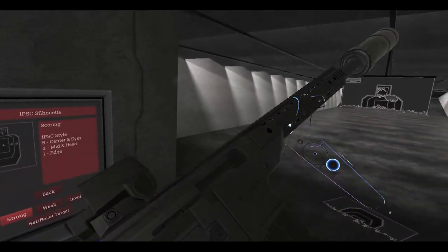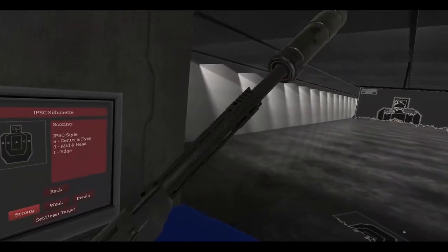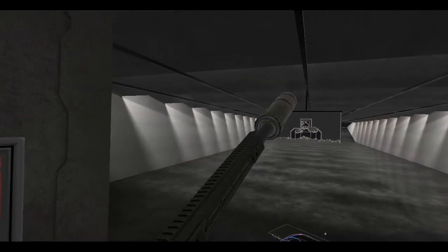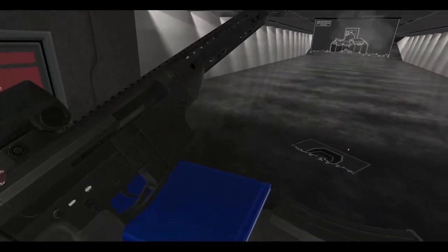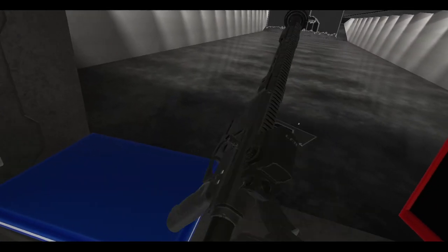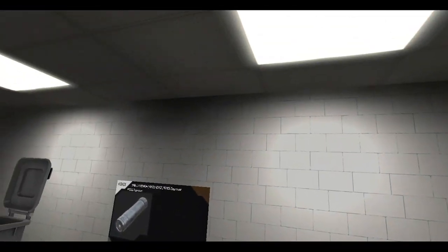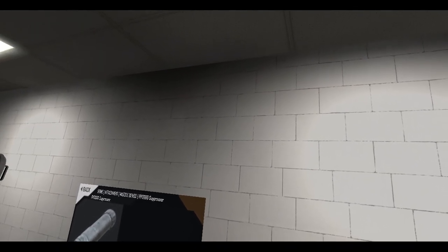We'll just use up this five-round mag. Of course it's got rails on the top and sides, no rails on the bottom though. More inventive people have figured out ways to put rails there so you can put a bipod. Pretty good semi-automatic mag-fed shotgun. Let's clean this up and reset the target. That was day 15.